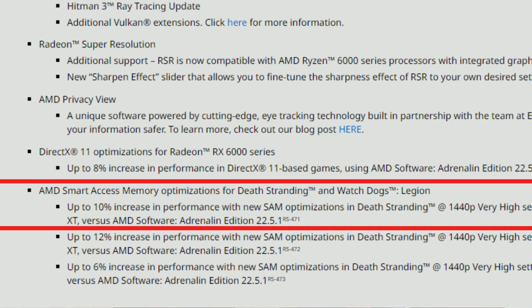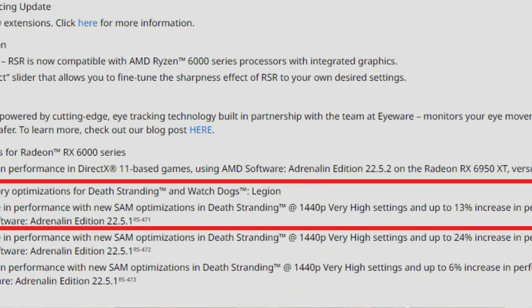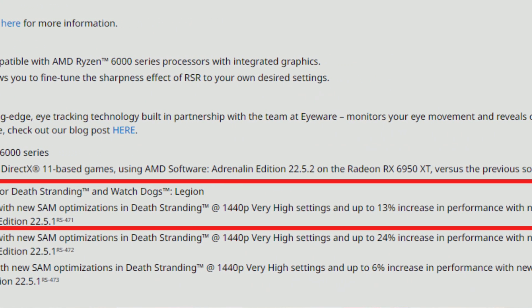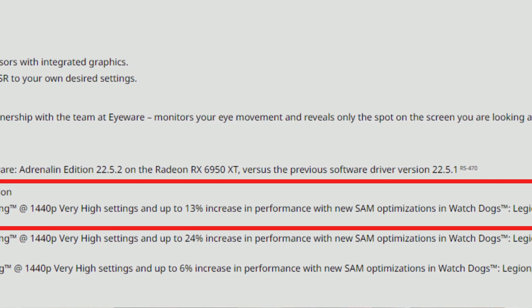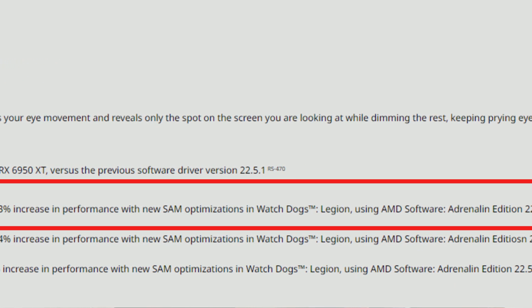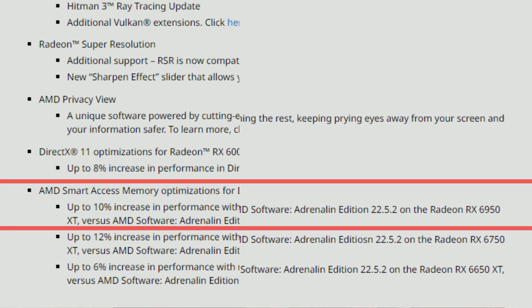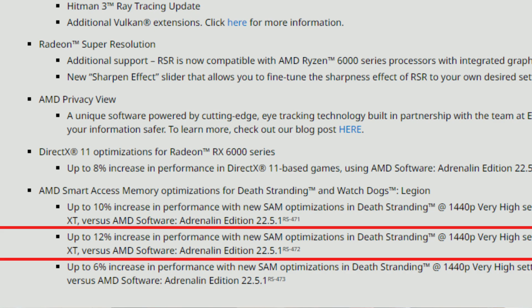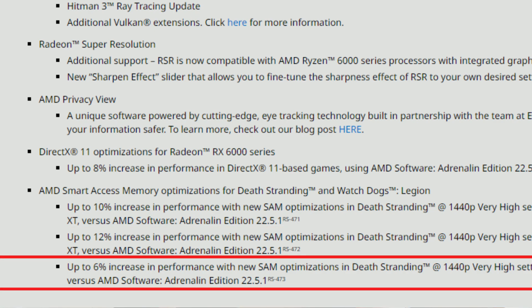We also have Smart Access Memory optimizations for Death Stranding and Watch Dogs Legion — up to 10% increase in performance with new SAM optimizations in Death Stranding at 1440p very high settings, and up to 13% in Watch Dogs Legion on the Radeon RX 6950 XT. Up to 12% with the 6750 XT and up to 6% with the 6650 XT in those same two games.